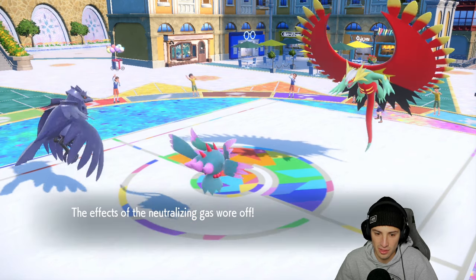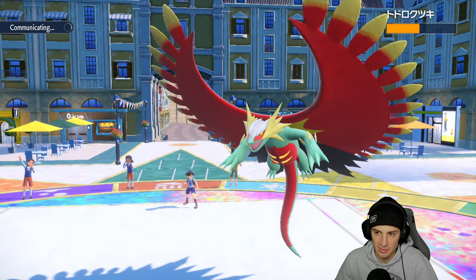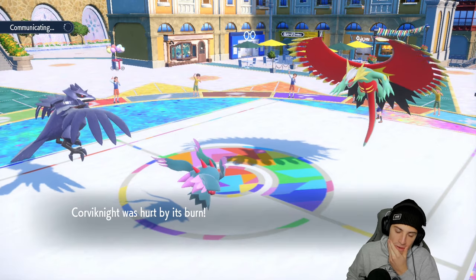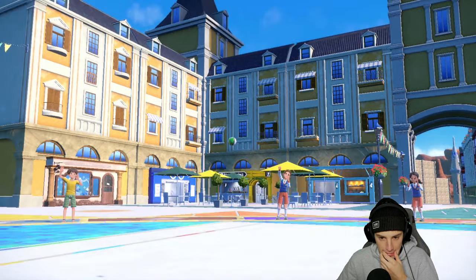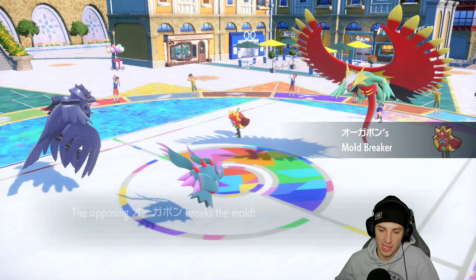The Shadow Ball gets going — can it KO? It does! Beautiful — Wheezing is off the field, Neutralizing Gas is gone, and we're ready to go. Iron Knight comes out here for a little bit of damage but nothing crazy. Corvinite is really losing its value especially with the burn on the field.